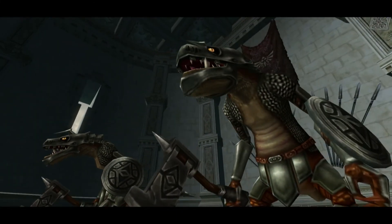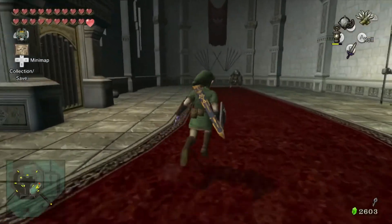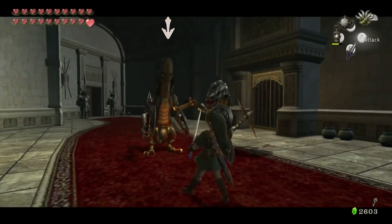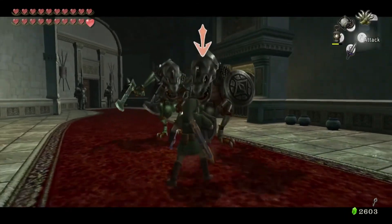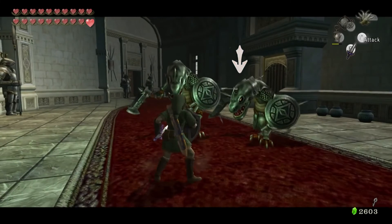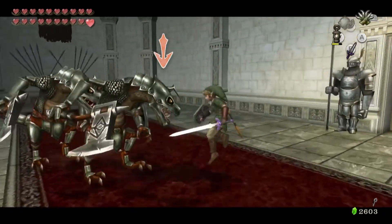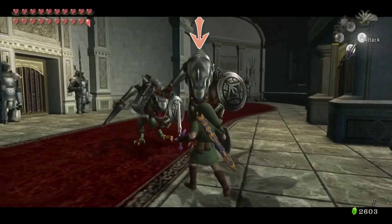In the next room we've got two Dinolfos — probably the most annoying enemy in the game because it's hard to hit them. The only way to hit them is whenever they're about ready to strike you: use your shield attack, and then use a helm splitter. Just wait until they're about ready to attack you and then use your helm splitter. You can use back slices, but they move around too quickly for my liking.